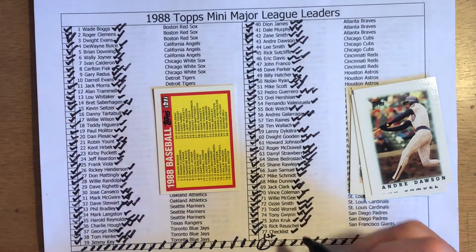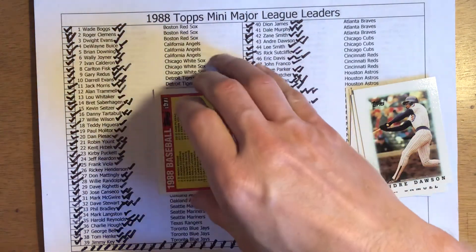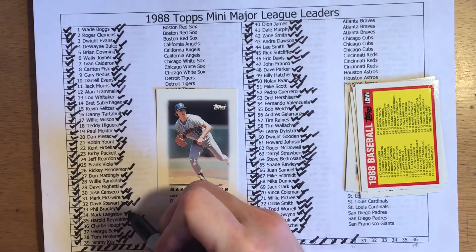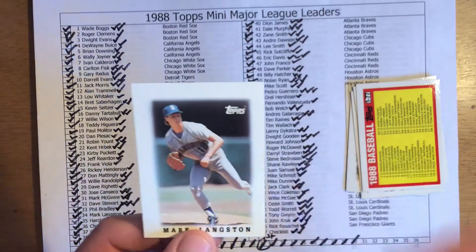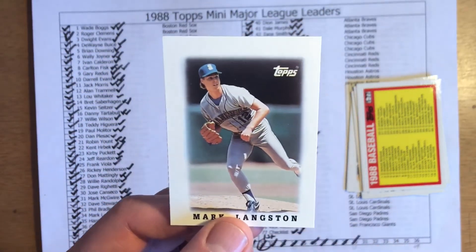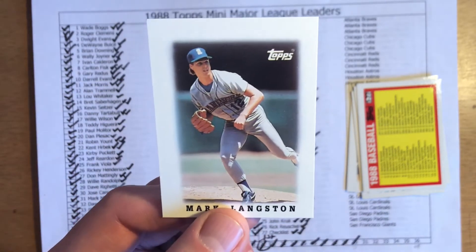Okay, we got our checklist — everyone needs a checklist to keep stuff straight. That's another card we need as a triplicate. And our final card in the pack is Mark Langston, another card we needed to complete our third set. So every card today went toward completing that set. If the last five packs hold true, then I'm going to make it to that third complete set.